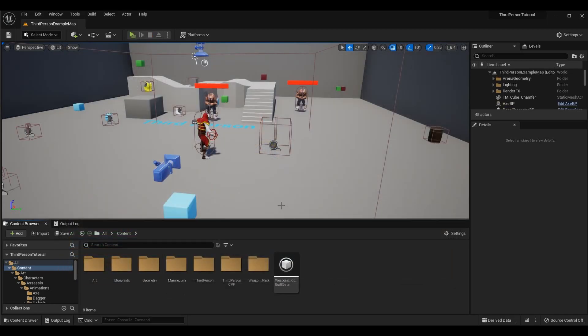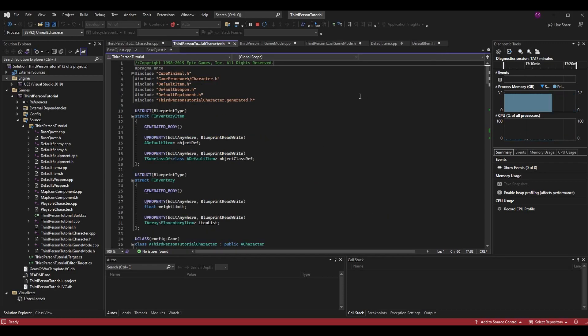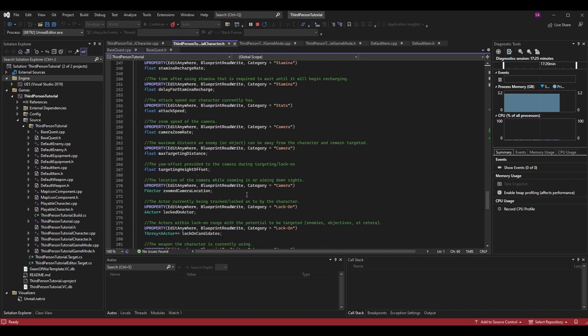Everything is going to be done in code today. We go to our code, specifically the ThirdPersonTutorialCharacter.h, scroll down to our variables under the floats section. I've made a variable called MaxTargetingDistance — it's a float representing the maximum distance enemies or objects can be from the character and remain targeted. It's a UPROPERTY so we can edit or view it in the blueprint.